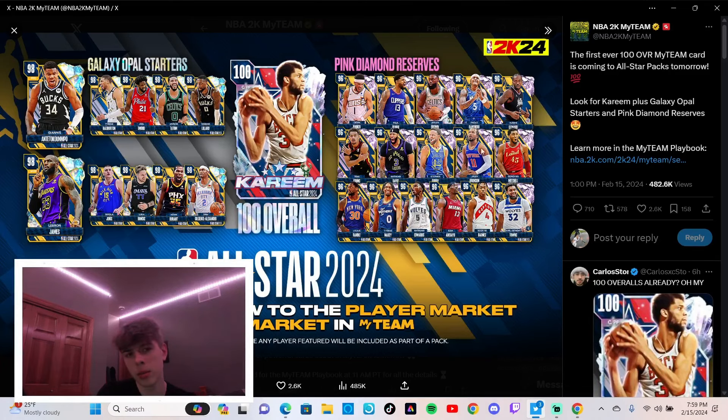Wait - if you collect all these guys, can you get LeBron or Giannis too? Or do you have to collect all the stars from both the west and east including the galaxy opal to get one of them? That'd be dumb. The drop overall is a good drop for sure, but the pacing is crazy. 100 overall Kareem before galaxy opals and dark matters is insane. Make sure to leave a like and let me know in the comments what you think about this drop.